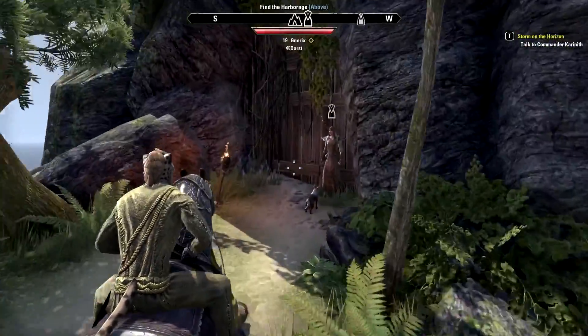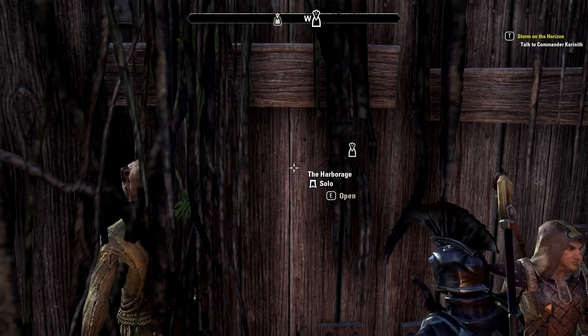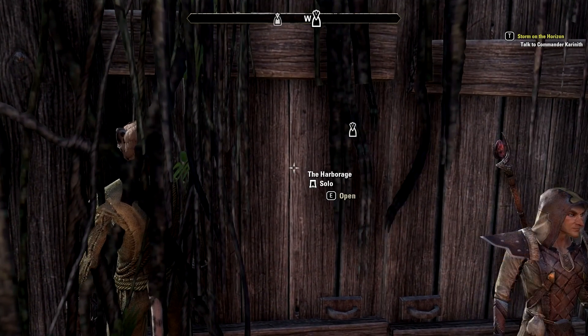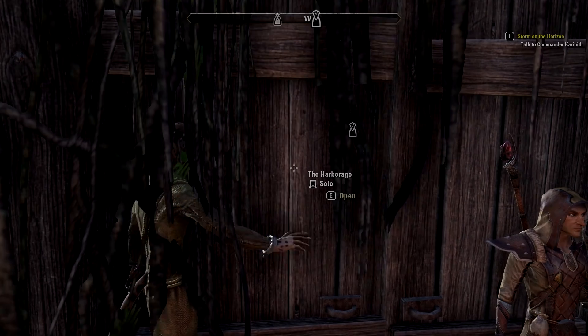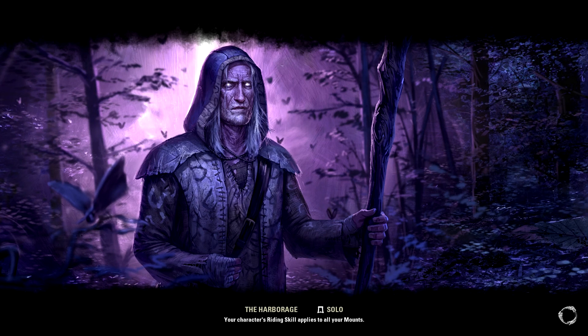Here's the harborage. You'll notice it says 'solo' on the hint text — that's because when you're doing story missions for the main story, they are solo missions. You can't go in with a friend; you have to do it on your own. Which is kind of annoying, because the whole point of an MMO is that if you run into difficulty you can invite other people to help you — that's like the entire thing about being an MMO — but in this game you can't.